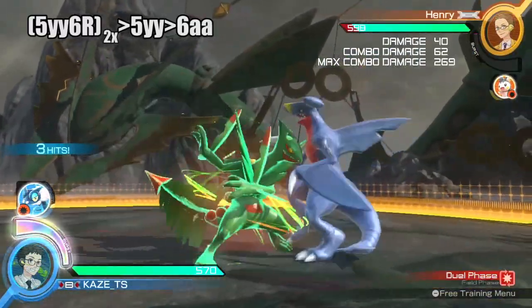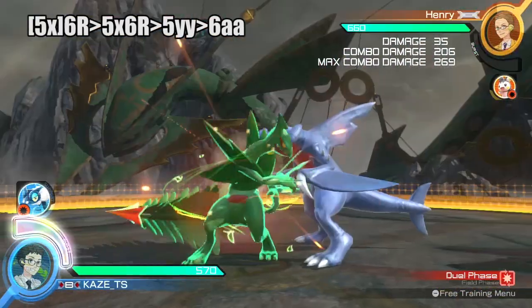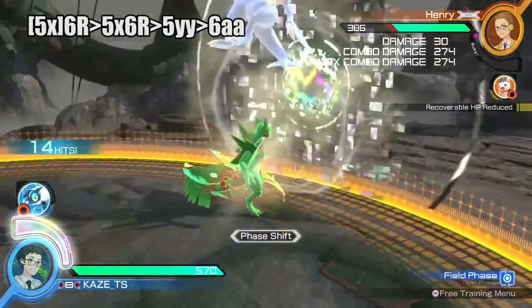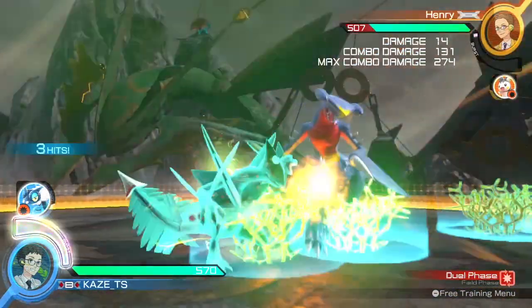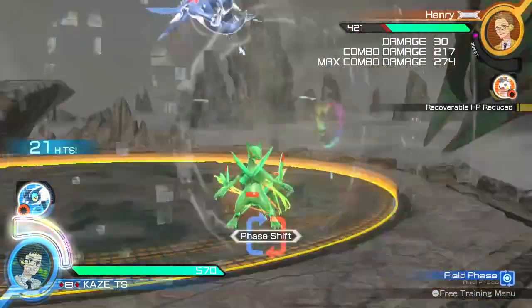Mega Sceptile gets extra dark with Power Blast. The launch timing is critical here.